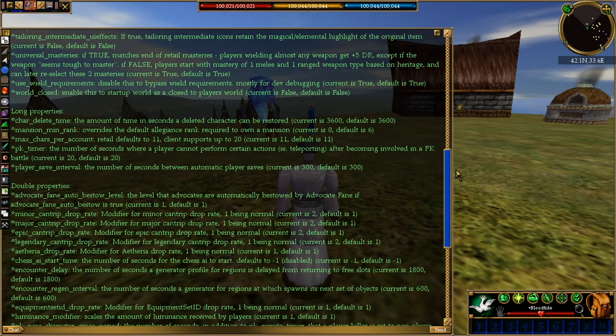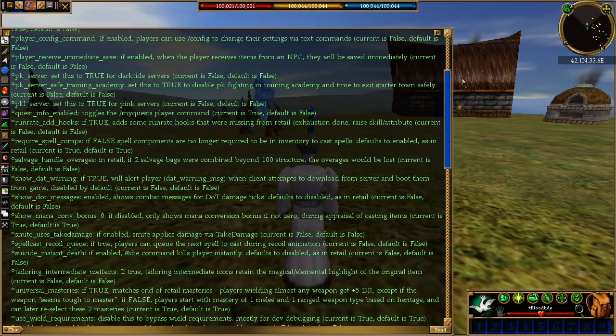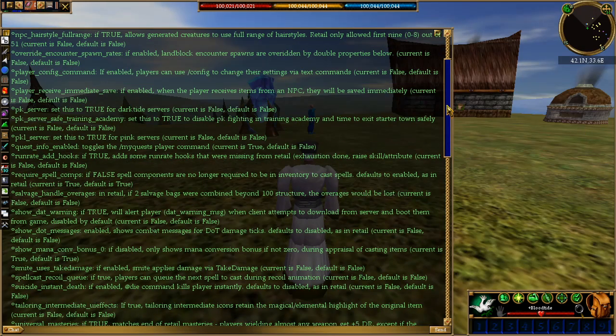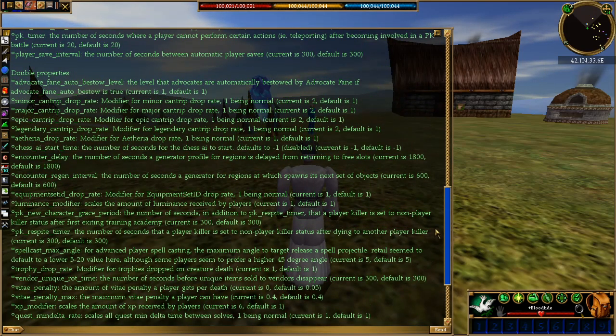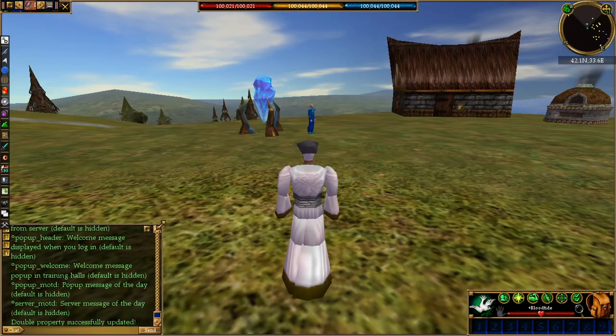Same thing if you were to edit the string properties. For example, in long properties you can change the max and minimum rank — so if you're on a server with no people, change that to zero because you have no one to swear under you. You can change it to a PK server, and another good one I like is removing the cost of rent on my server, just a couple of luxury things. This is the way you can edit and change stuff on your server — have fun guys, and I'll see you in the next video!